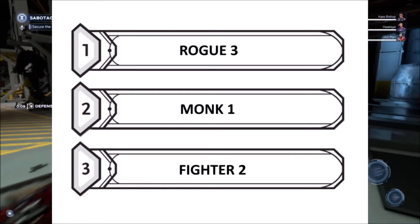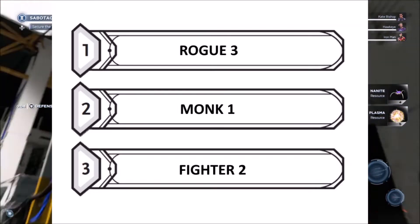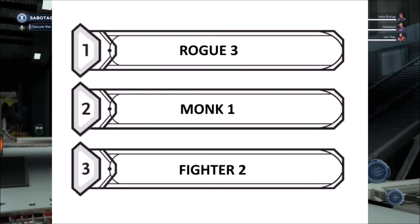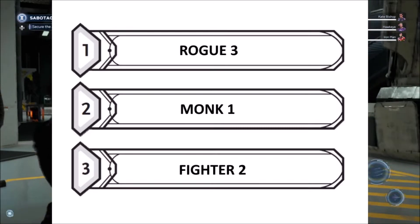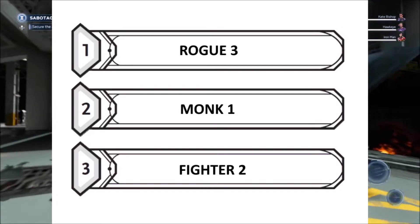Next, we will be putting one level into Monk to cover Natasha's unarmed combat abilities. This gives us the feature Martial Arts, allowing for additional attacks with certain weapons. Black Widow has a slightly weaker version of the Super Soldier Serum, making her a very physically capable person, which fits with the Monk class great.